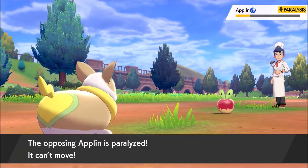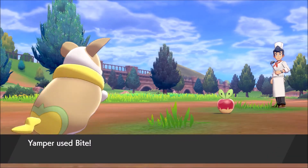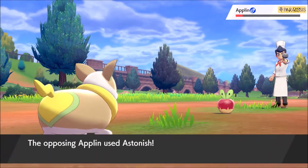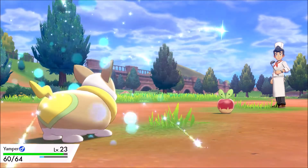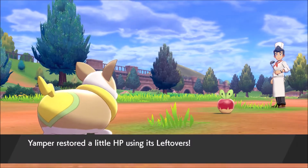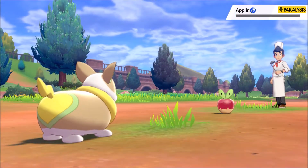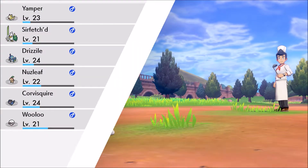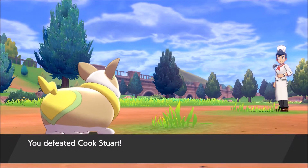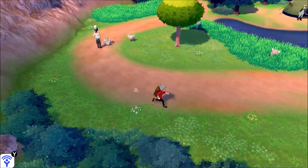SirFetch'd is a great addition to the team. We're using Fighting type, which we didn't have right now — we have some in the box but this one is unique. This battle is taking a little time using Astonish but we're healing up with Leftovers. We're currently going on Route 5 towards the second gym. I do want to eventually get my team to be all Galar Pokemon, so Nuzleaf will eventually be replaced.